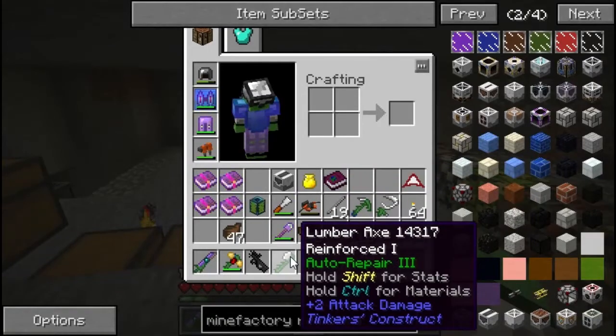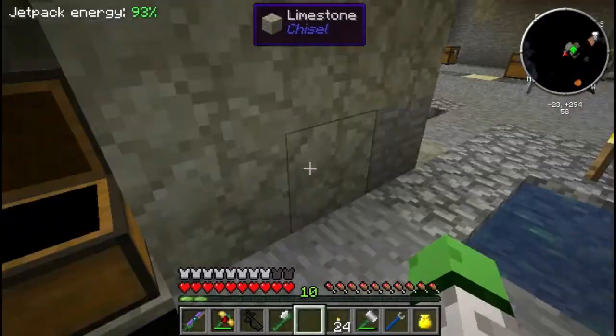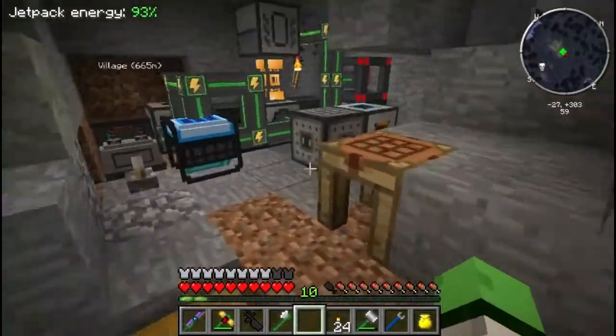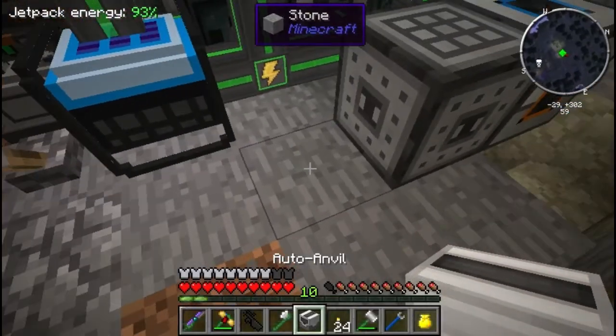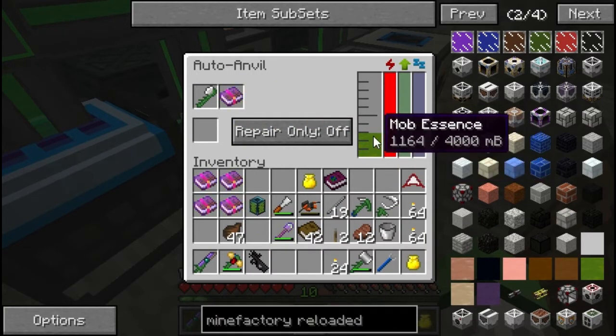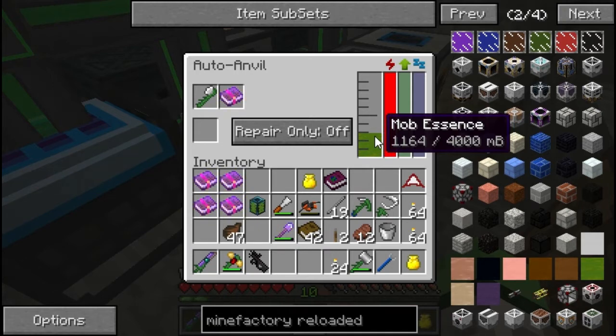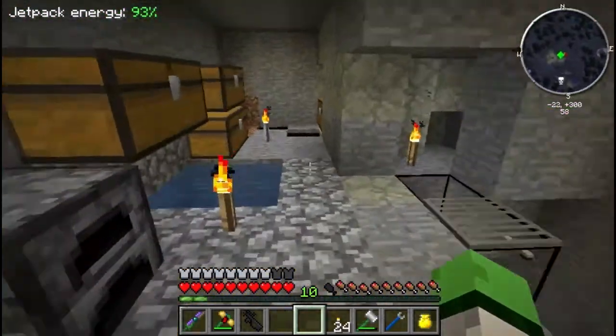I'm going to try to put efficiency on the lumber axe, just in case I can't repair it. I'll use you as a test subject. Okay, so it's already got mob essence in it. We'll put in the lumber axe, and we'll put in efficiency. You can't do this by the looks of it, which is fair enough. Whereas this will actually do the job, and it took away some mob essence. Nice to know.